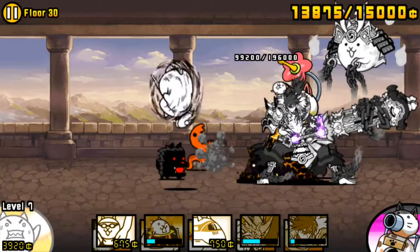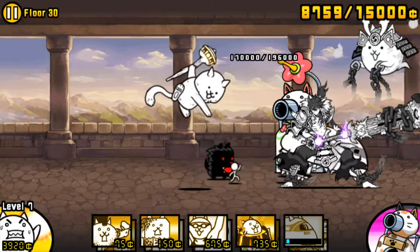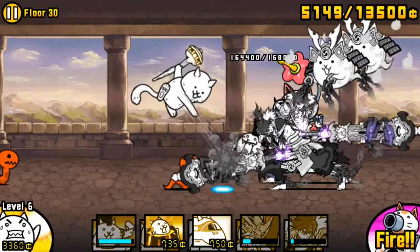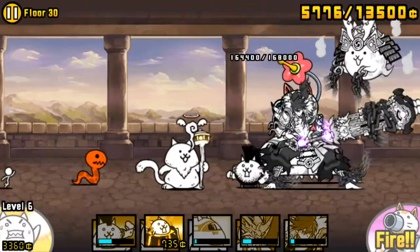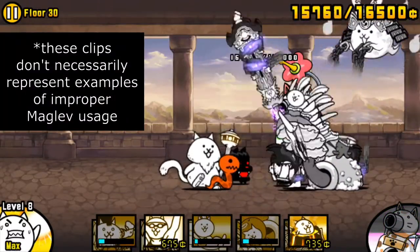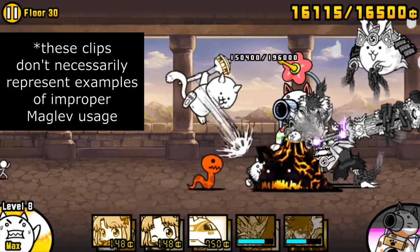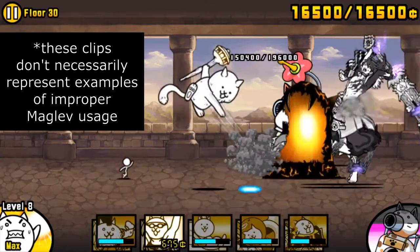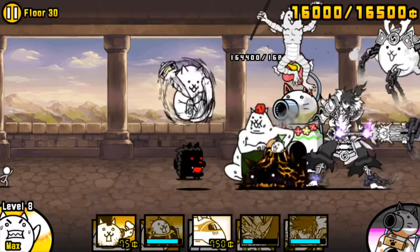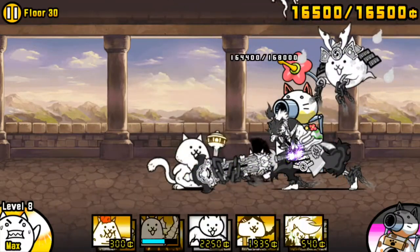Maglev is the perfect peon killer — fast, high damage per hit, instant attack, double cash. However, its cooldown is fairly long. For this reason, it is important that you resist the urge to use Maglev for every single peon wave. It's quick and easy, yes, but also risky, as you're exposing yourself to an upcoming potentially dangerous peon wave without Maglev to back you up. This applies to other units as well, and is very important. Avoid spawning extra units when another unit that's already deployed can finish the job in its place.